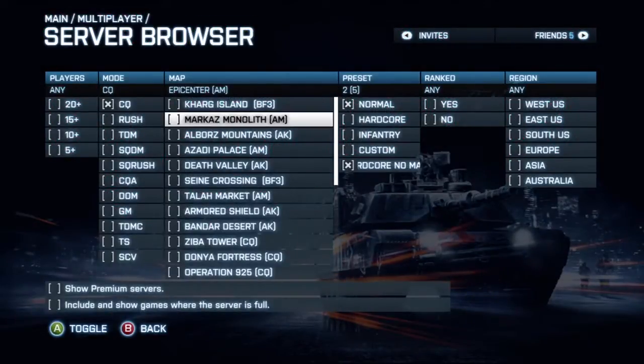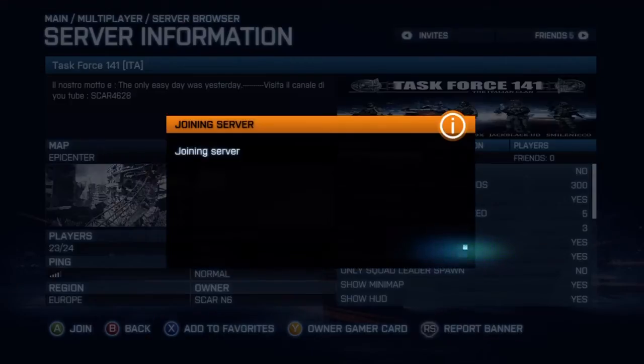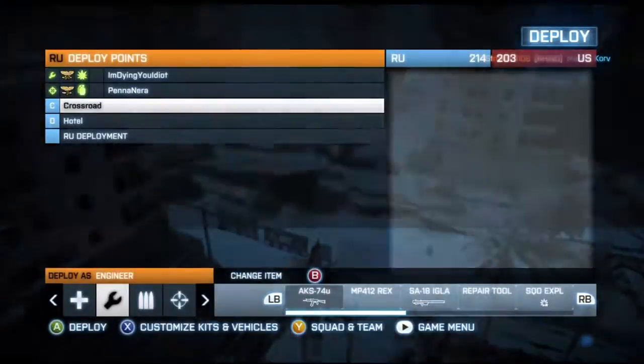We're going on the server browser. We're going to look for Conquest and Epicenter, and we're going to start a match. This allows us to get the easiest route to the achievement.